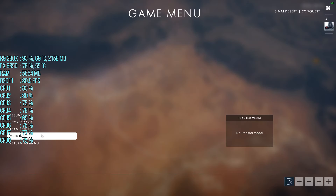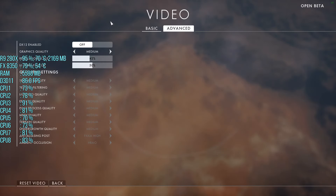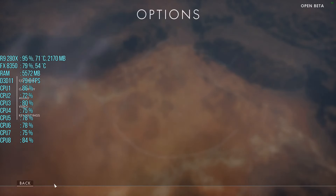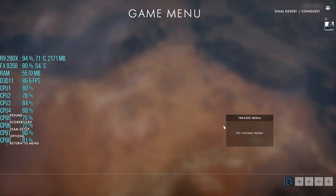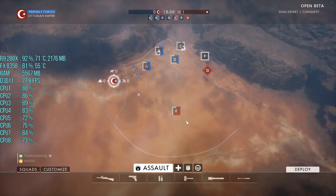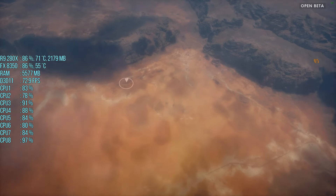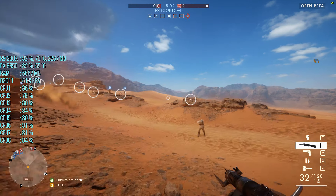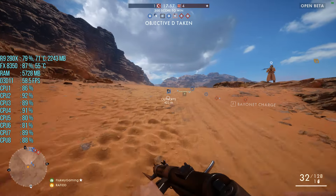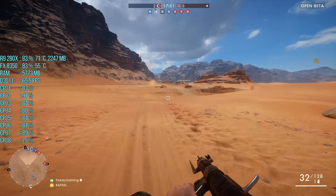We're back with medium settings. I had to restart the game to apply the settings — I thought I didn't have to but then I realized I did. Let's deploy. Not bad — almost 60, around 55 FPS. Let's go into an area with more details, more buildings, more explosions to see the real performance.